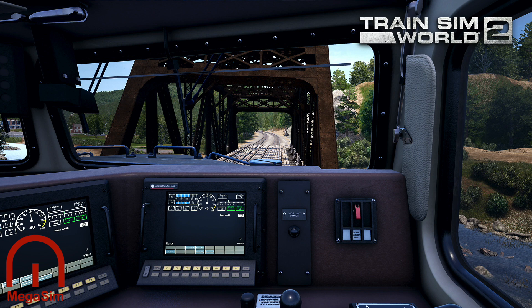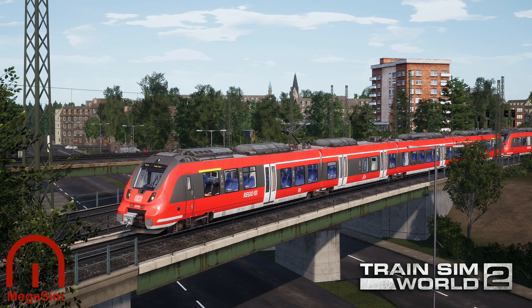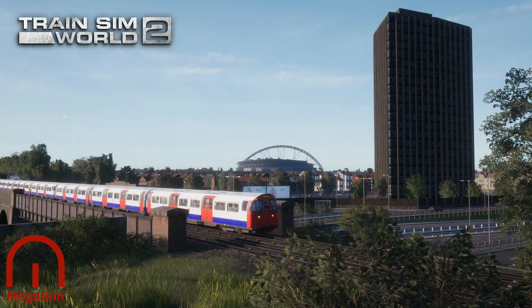Bridges aren't always constructed to allow railways passage across difficult rural environments. Many are installed to allow the railway access to busy towns and city centres, because routes are often blocked by roads, rivers, canals, and other railways — so a complex network of bridges and viaducts are put in place to negate this. Thanks to this urban backdrop, passengers aboard these trains are often rewarded with fantastic city skyline views, as you can see with the DB BR 442 and also the Bakerloo Line 1972 Mark II stock, with Wembley Stadium in the background. We can't get up close to it as we knew from the gameplay last night, but it's good to see that in the distance they have put that in.